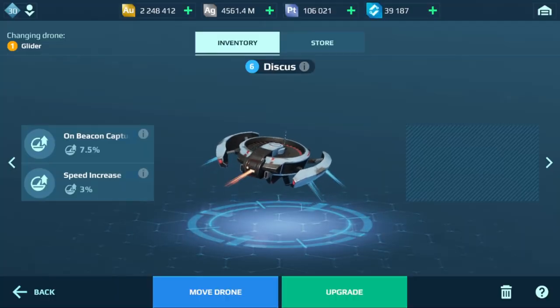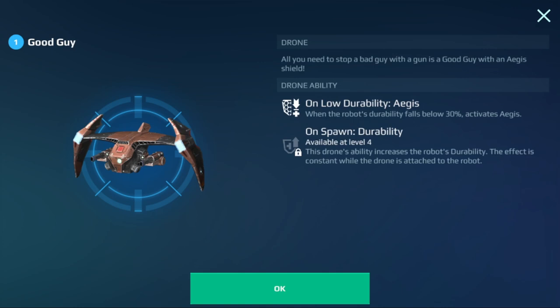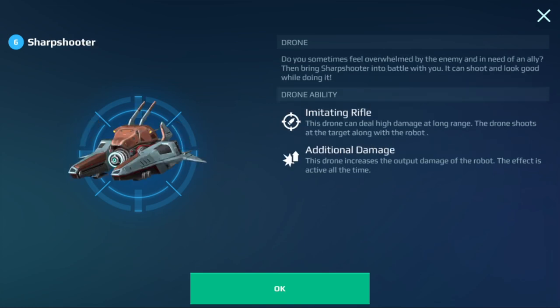Now we're looking at the Tier 2 drones — these probably won't be that great. Starting with the Discus: on beacon capture speed, every time you grab a beacon you get more speed, plus a speed increase that lasts the entire game. It makes you a little bit faster — okay, but not great. Then we have one with low durability Aegis — when you go below 30% health, you activate a yellow Aegis shield, and you get more durability every time you spawn in. Decent if you don't have a better option. And we have the Sharpshooter with a built-in weapon and additional damage — personally, I would not run this drone. Not very good.